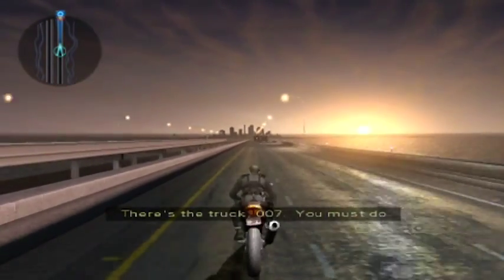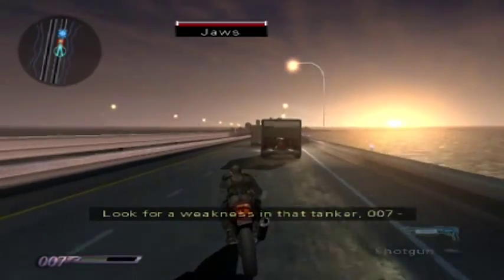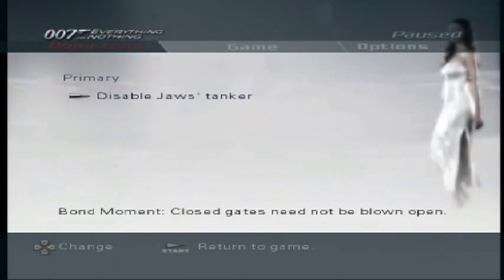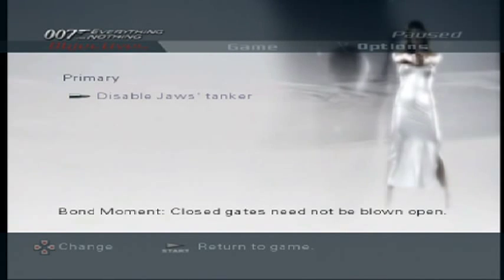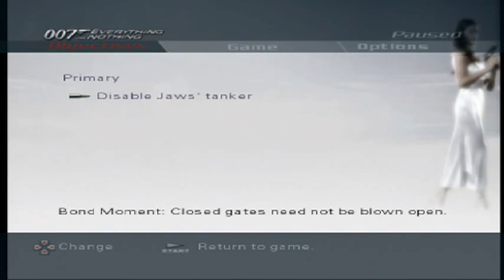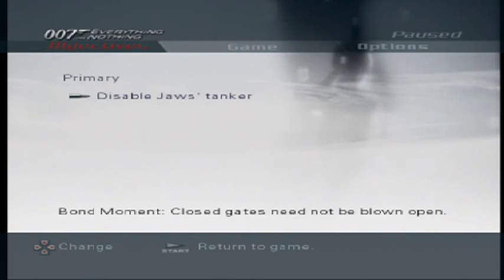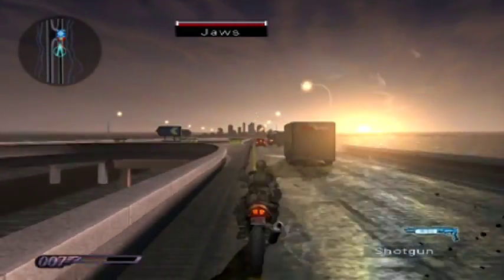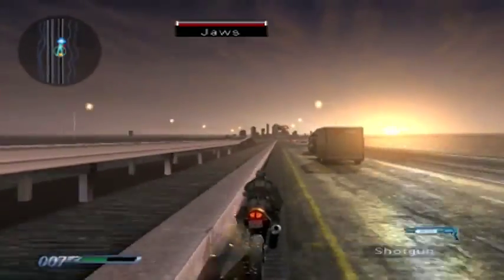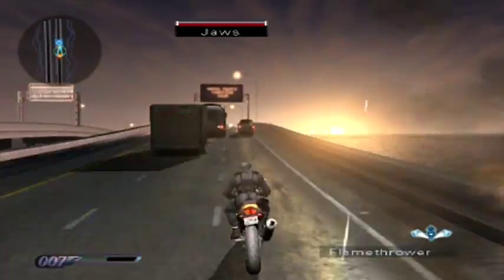I love that stuff. Here's the truck, 007 — you must do everything in your power to stop Jaws. Look for a weakness in that tanker — perhaps that flamethrower will come in handy. Right, I'm going to pause here. This is the tricky part — having enough health to take on Jaws in his tanker. Q just mentioned finding a weakness: the weakness is the tyres. You have to flamethrower the tyres, which means you have to get alongside the tanker. That's going to be tricky because he pins you to the wall, and there are guys throwing barrels at you who are also really annoying. So we're going to try and weave past them and get alongside the tanker.